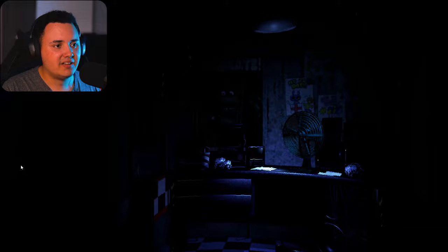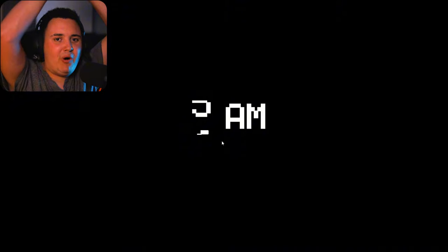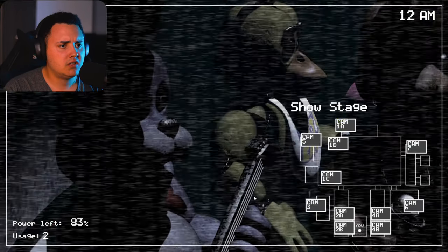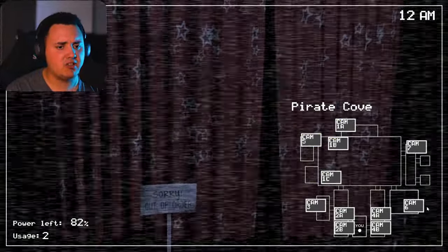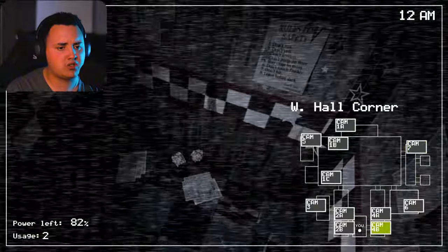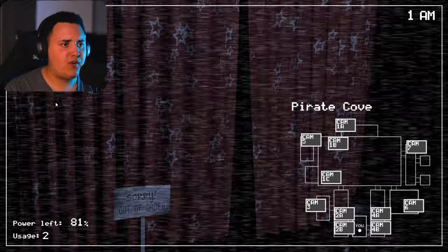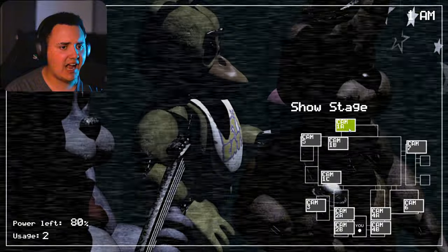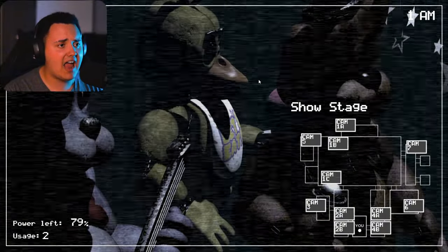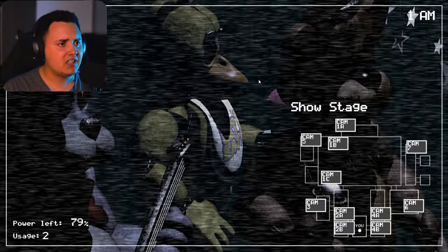Oh, that's cool. Wait, is the lighting a bit different? There you go, we won. Easy — night one's always easy. I think I've spotted all the differences in the beta version. There doesn't seem to be much. The only things I've noticed: West Hall has different lighting, Foxy's stage has a different shade of coloring, and the backstage camera has a different angle. Other than that, I think that's everything that's in the beta version.